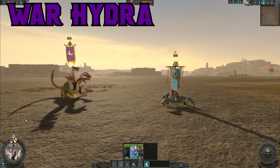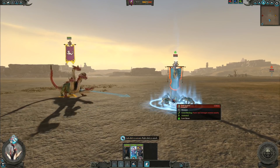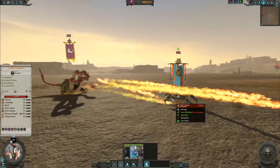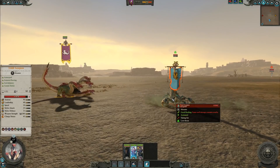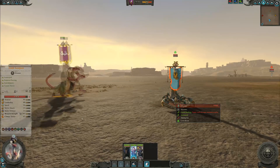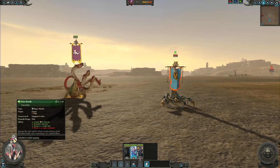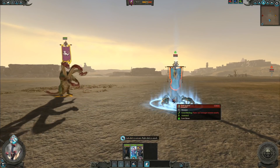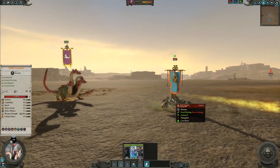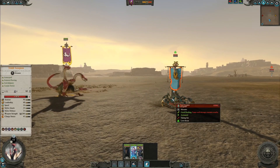Now let's see how the non-Regiment of Renown version, the War Hydra, does with its fiery breath. Remember, the tooltip does tell us this is weak against a single combatant, and it does have a beam attack, so you can see that a lot of these breath attacks are actually missing the target outright. This only results in a pitiful 8% damage at around 5,878 health remaining. The War Hydra actually does more damage than the Chill of Sontar, but will not apply Frostbite. The War Hydra comes in second to last on our list of single entity damage.